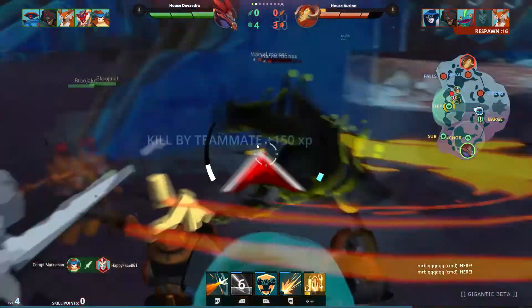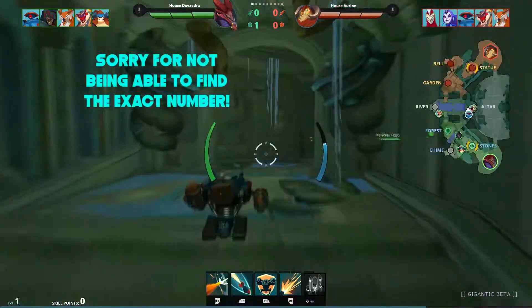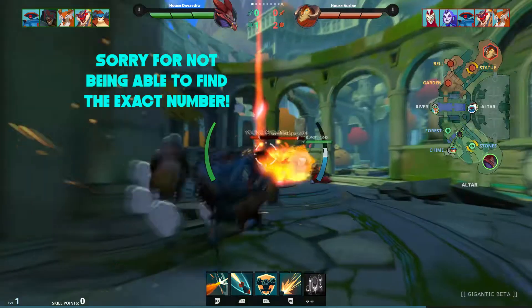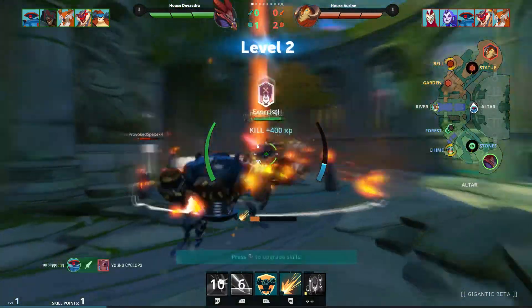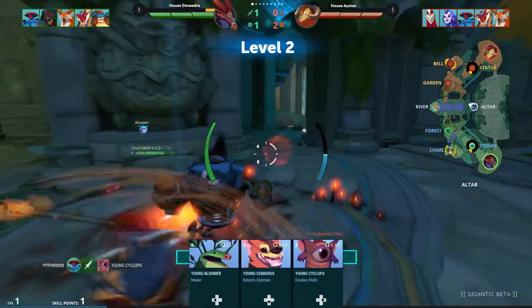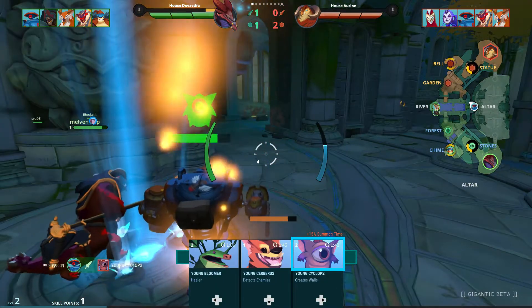The few maps currently in the game — I think there's like 5, but the wiki's no help and since they're on random rotation you can only know if you actually get them — are all different sizes, with points put in many different positions, providing for different playstyles based off each. They're all visually nice in my eyes, and I haven't found a single map that I dislike playing yet.